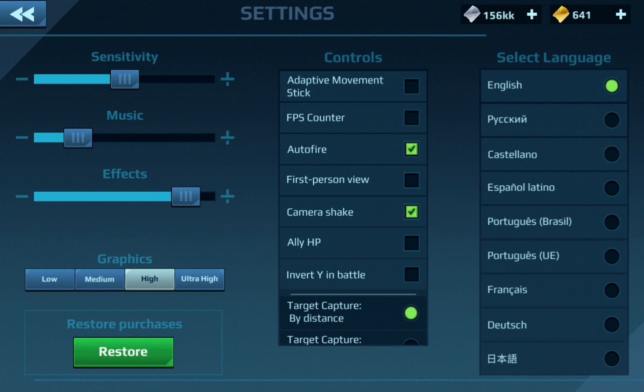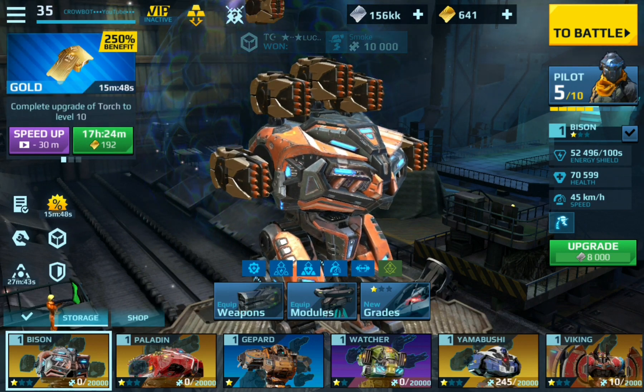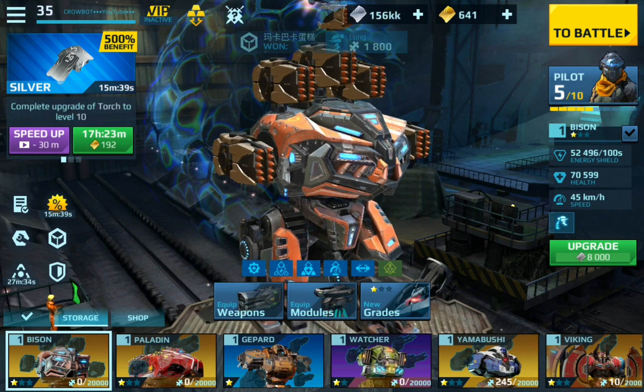Camera shake can go away. Ally hit points I need. Invert Y in battle is so that up and down go opposite of what they normally do — it would just mess me up, but in Grand Theft Auto I have to do that or I can't drive the car. Target capture by zone and distance, or target capture by distance — I always just do it by distance because if they're off to the side but they're closer, I kind of want to know that. Alright guys, that's it for today's episode. Hope you learned something. See you at the Beacon.